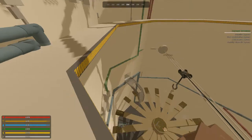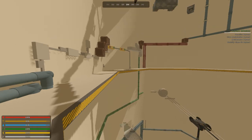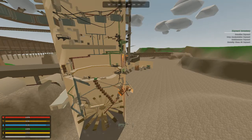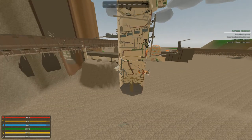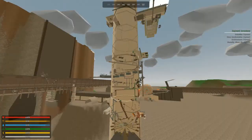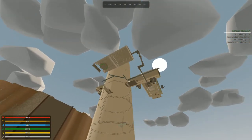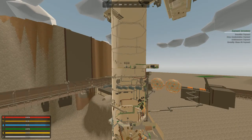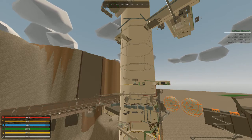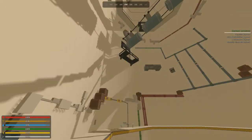Anyway, last time we managed to make it to checkpoint one, which was fun. Checkpoint one is quite close to the beginning. But checkpoint one and checkpoint two - they're a bit further apart. Also, after checkpoint two everything else is just the top of the tower. After checkpoint two there are no more checkpoints, it's just the top of the tower.